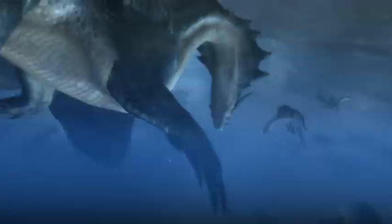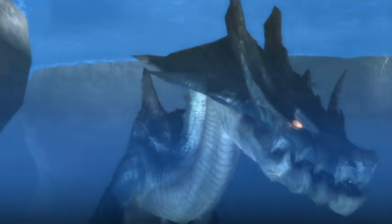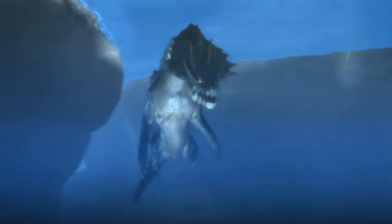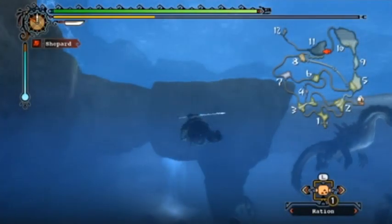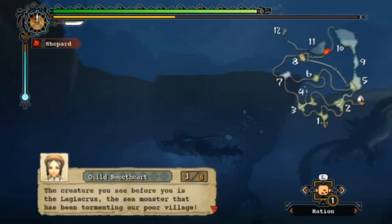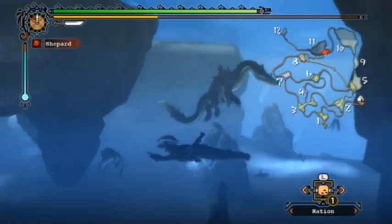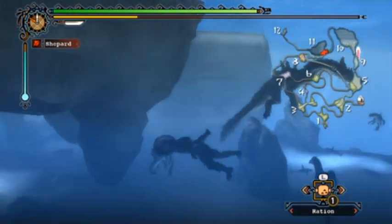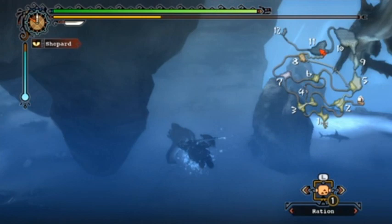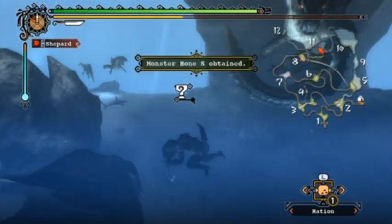Holy crap. So according to the villagers, this guy here is the one that's been terrorizing their hunting fleet and causing the earthquakes - the Geocress. He is extremely powerful for the area we are in. In this quest you cannot kill him - the best you can hope to do is break a couple of his parts and get those parts in quest rewards.